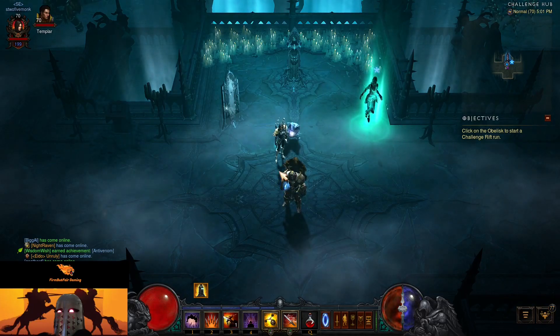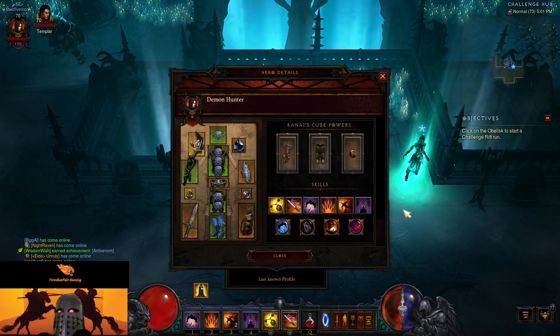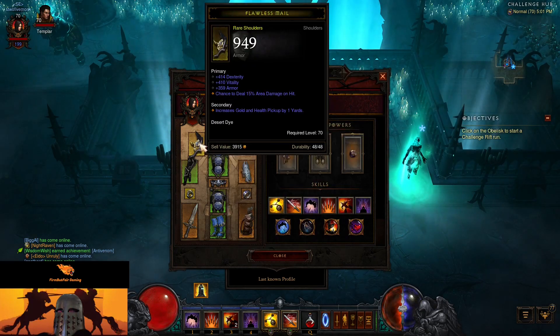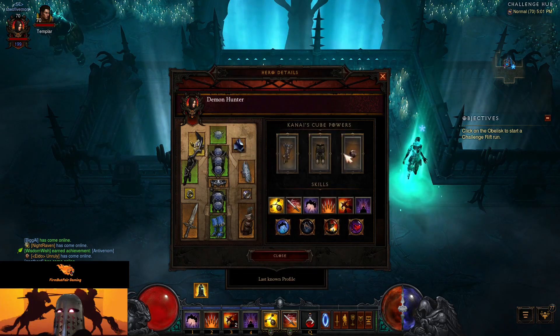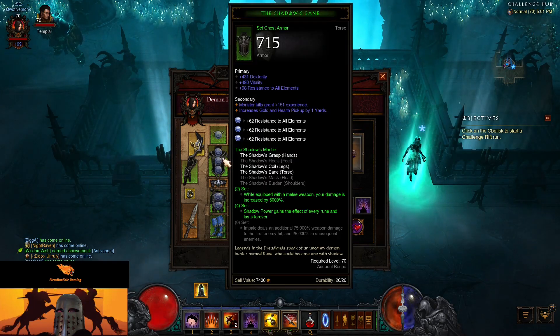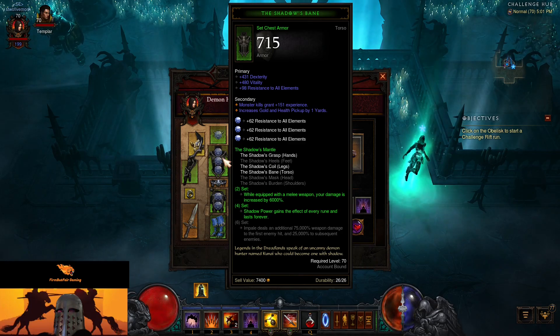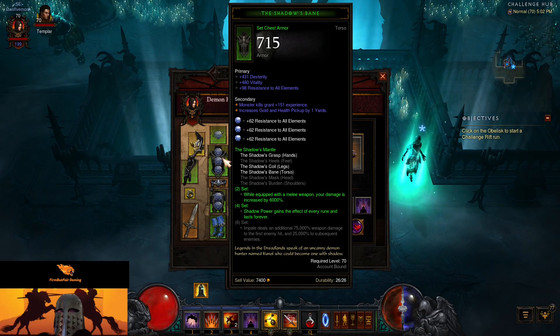Welcome to this week's weekly challenge rift — number 253. Looks like we are Demon Hunter. Taking a look at our items: we've got a couple yellows, and we're wearing the Ring of the Royal Grandeur. We're using the Shadow's Mantle — the two-piece bonus gives 6,000% increased damage with a melee weapon, the four-piece makes Shadow Power gain every rune and last forever. We're wearing three pieces, so with the Ring of Royal Grandeur that counts as four. We do not get the six-piece bonus.